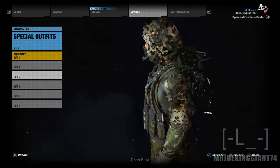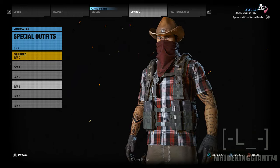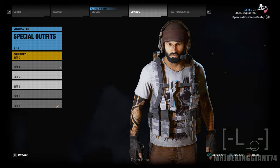Set number two is my ghillie suit — he's got the ghillie all the way down to the pants, which is amazing. Set number three is a cowboy set. Set number four is just a random street thug look. Sets five and six I haven't used yet.